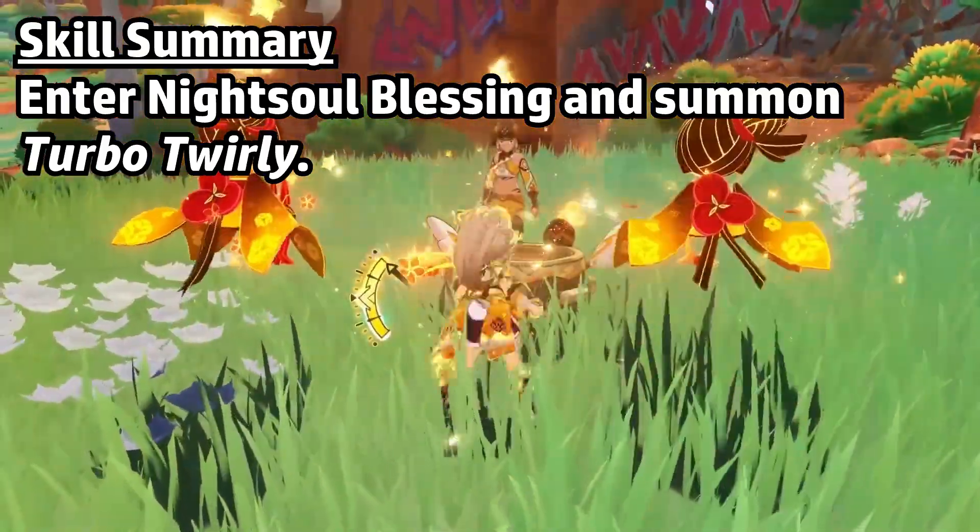You might be wondering why everyone keeps calling her a buffer. After all, everything in her kit is focused on damage. Sure, her C4 allows you to give your team a defense bonus, but that's dependent on how many enemies are present in your burst, and it's not like that bonus is enough to warrant a necessary pick. When you look at her kit in a vacuum, there isn't anything special she brings to the table — she's just an off-field damage dealer like Albedo or Chiori. Her real value comes from the Cinder City artifact set.